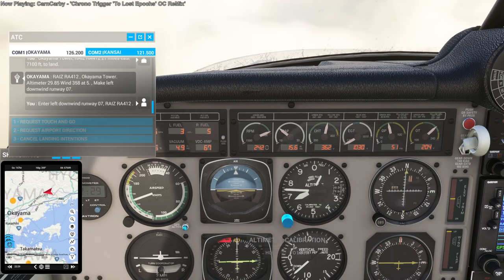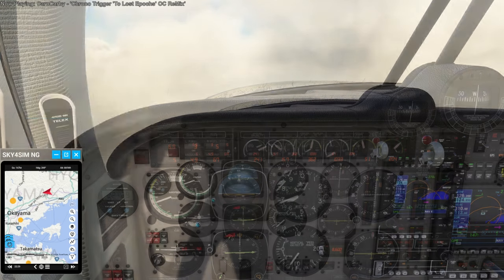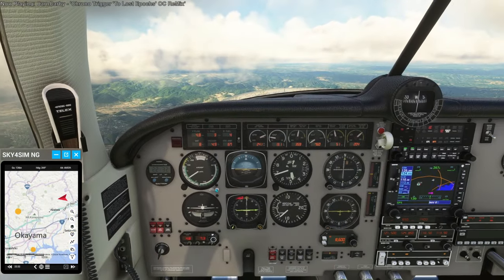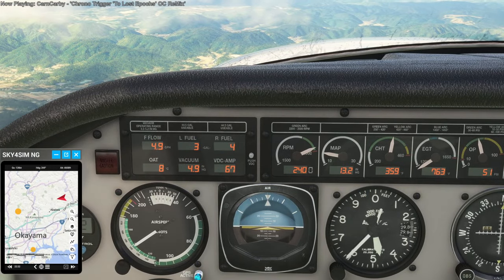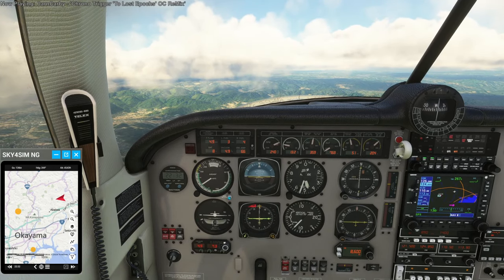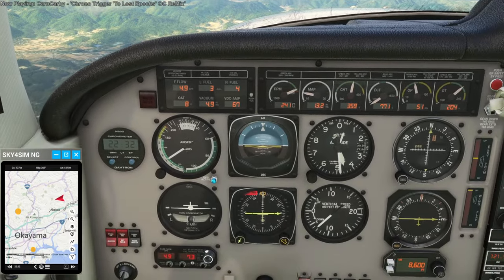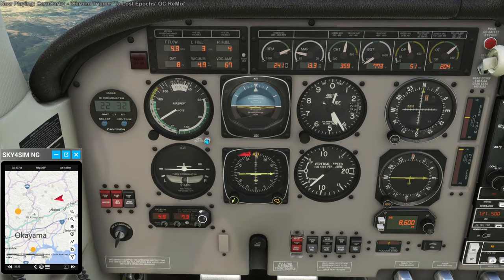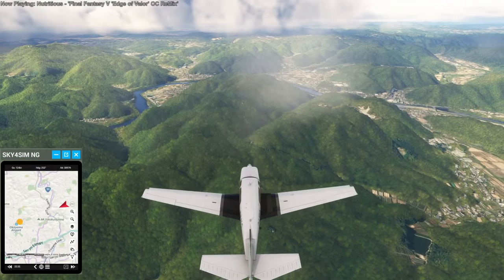Enter left downwind runway 07, Reyes Romeo Alpha 412. I would have rather flown straight in, but okay. We're expecting that I have one gallon left — maybe a partial gallon at that. At least the engine seemed to quit on me when the left fuel tank got to three gallons left. I've tried the boost pump — I don't know if that'll get more out of it. There's the airport — you can sort of see it there.